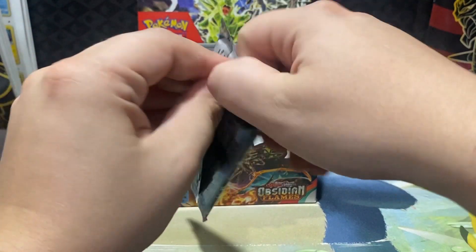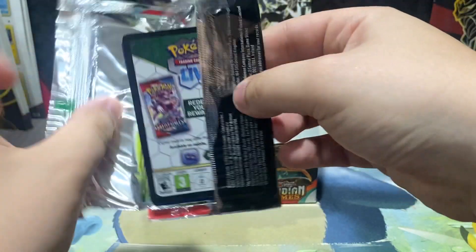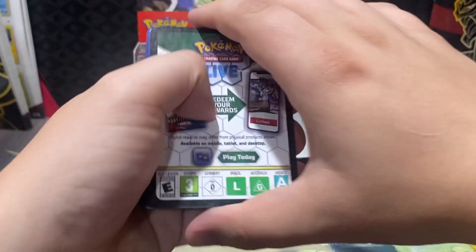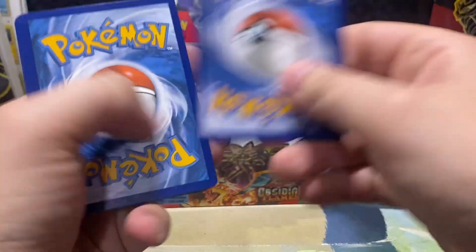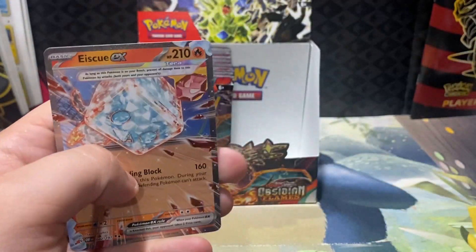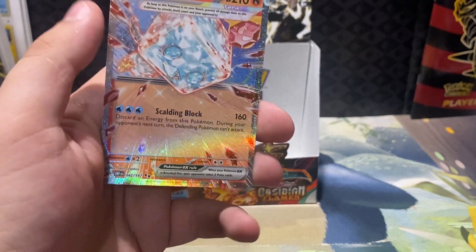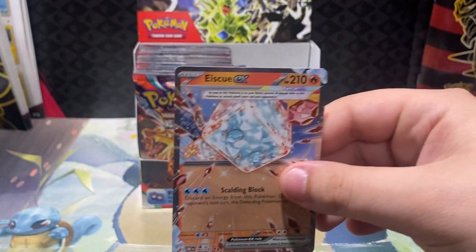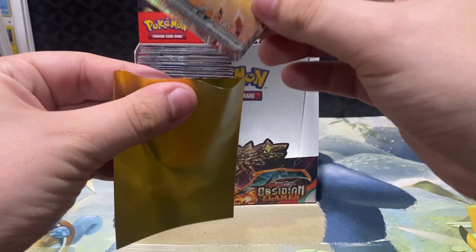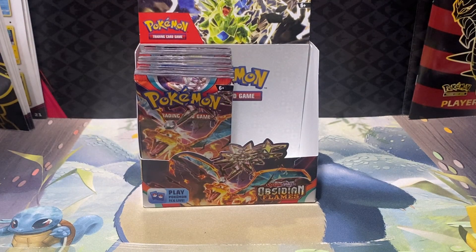I've seen people pull two or three Charizards a box. That's the same one as the gold version essentially, so hopefully we can pull the other version. Ice Rider EX — I like Ice Rider, kind of a derpy Pokémon, and all the art for Ice Rider with the Terastalize is just hilarious. I think it's hilarious.